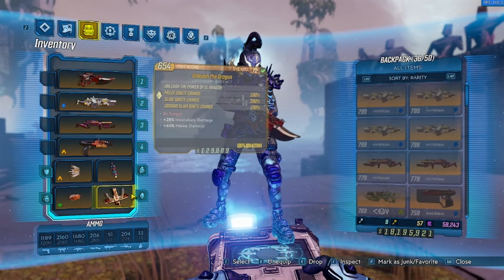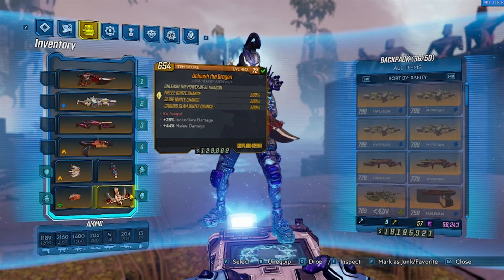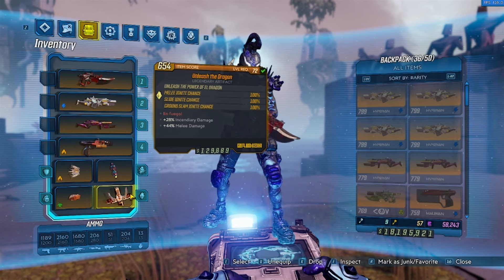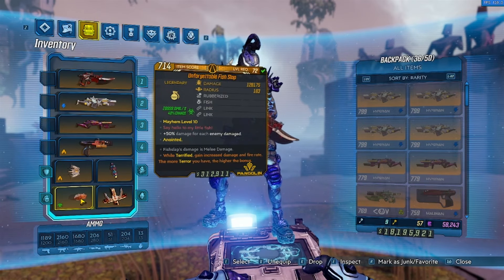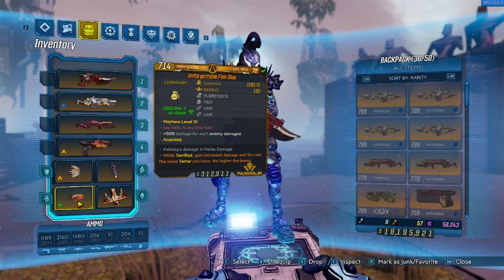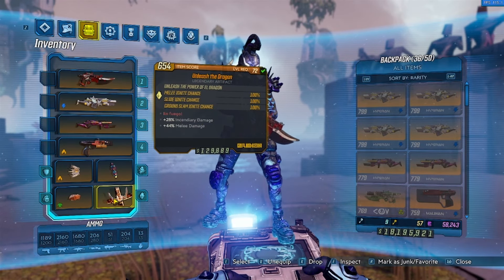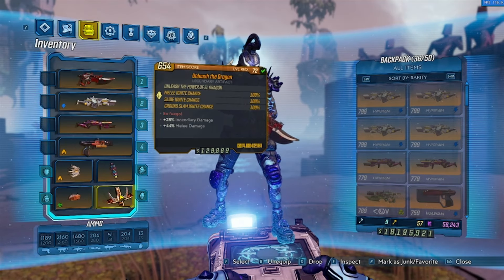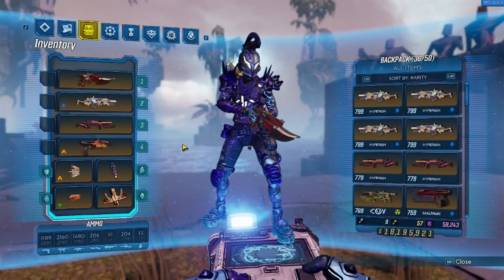And then here we have the setup for the Unleashed Dragon. The Unleashed Dragon is a double-dipping status effect based off of the impact of melee damage, so we're using something super strong with melee — the Fish Slap. Absolutely nuts. It gets the melee damage formula plus splash instead of grenade damage formula. We have this with the Unleashed Dragon, and you're going to want it with incendiary damage and melee damage. Since it's so easy to roll, you'll want to get a perfect one.